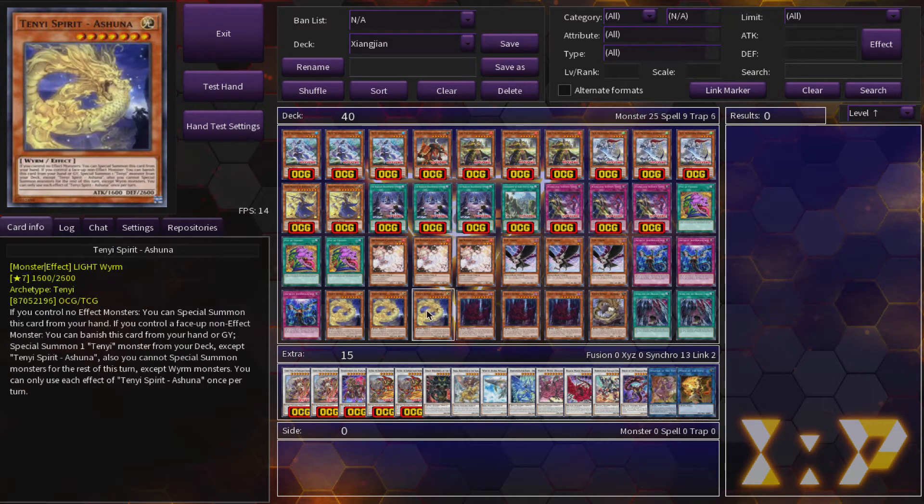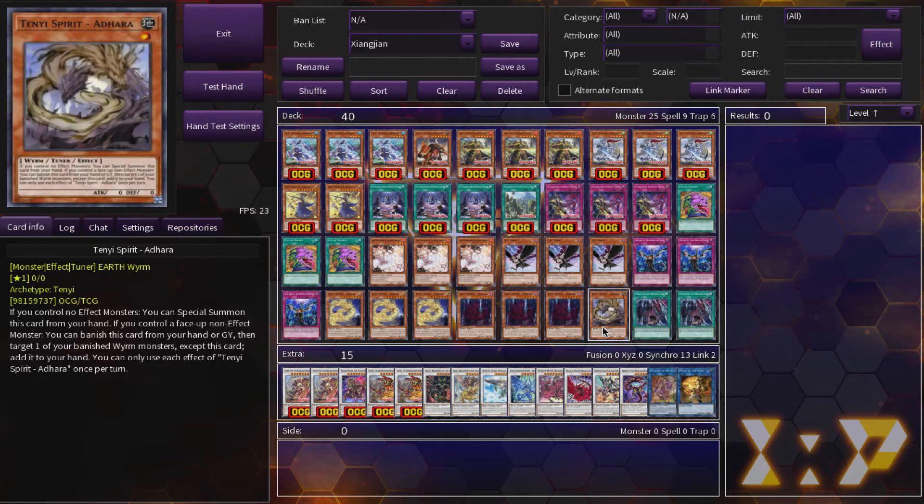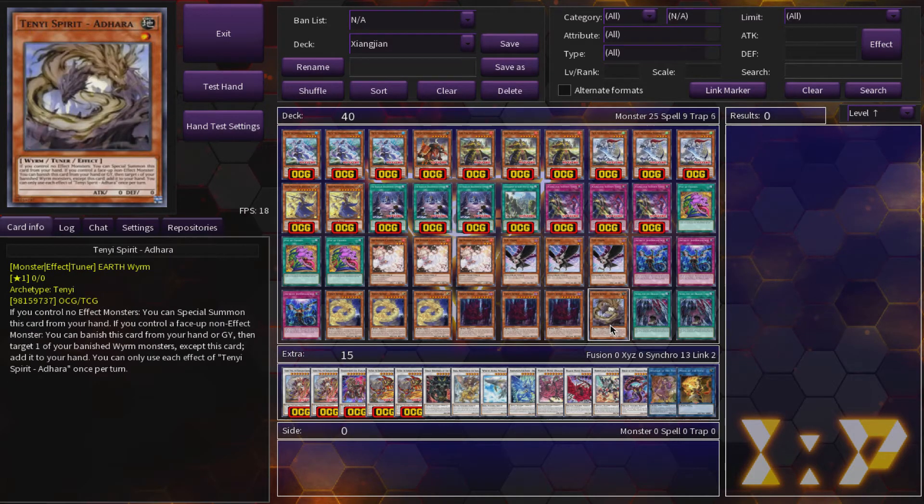Tenyi Spirit Ashuna can special summon itself when you control no effect monsters, and then you can banish it from the graveyard — if you control no effect monsters — to summon another Tenyi from your deck. Vishura: same condition to special summon, and you can banish it to bounce a card your opponent controls, which is pretty amazing. Then you have Adara, which I play at just one. It can also special summon itself, but this one allows you to banish it from the graveyard and recycle one of your Wyrm monsters from the banished zone to your hand — so it's a great extender and a great engine to bait your opponents. Then Vessel for the Dragon Circle is a Foolish Burial plus a search for the Tenyi engine, so it's a pretty good card here because you can send any of your Wyrms and then just get a Tenyi to your hand and pop off from there.